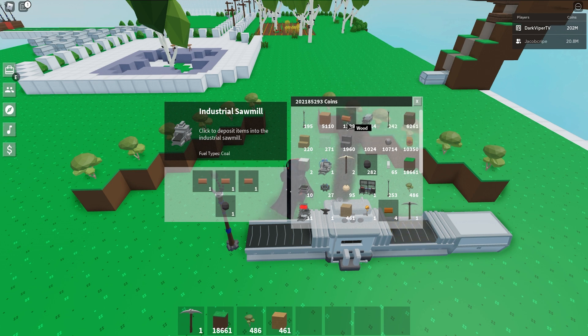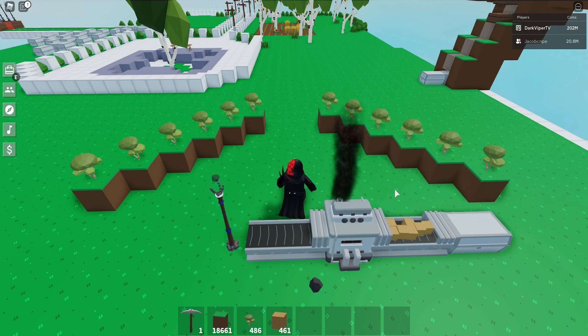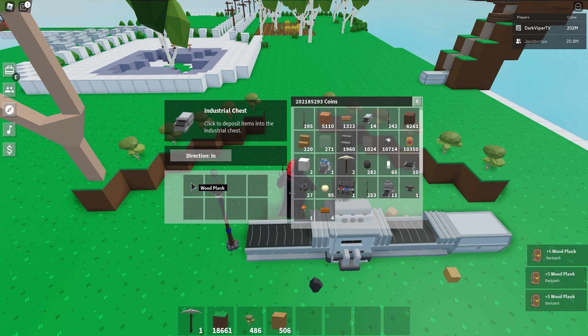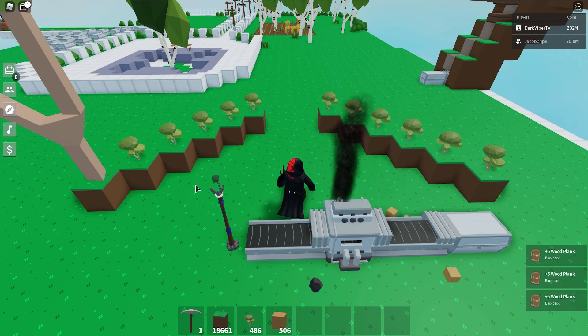We're going to do four cycles of this — just make sure you do the same number of cycles as there are trees. You're always going to get more wood, which is good. If you're doing a ton of trees for this farm, you may need to clear out the chest while doing that. So we're just going to click it for a little bit and then close that.